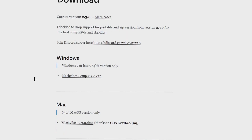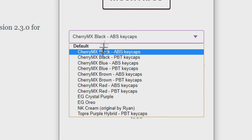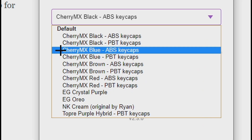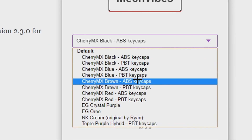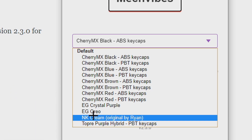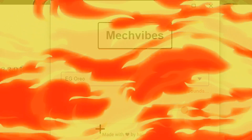As you guys can see, we already have the software open. There are so many options to change your keycap sounds and we're going to be testing all of them out in this video. You can also use your own sound packs — I'll talk about that later. We're going to start off with my favorite one so far, which is the EG Oreo. This one sounds so lit.